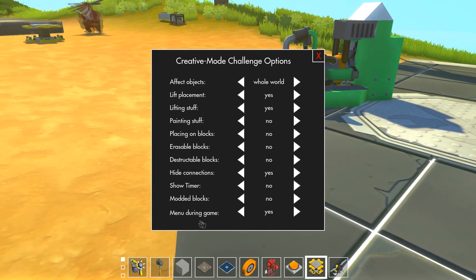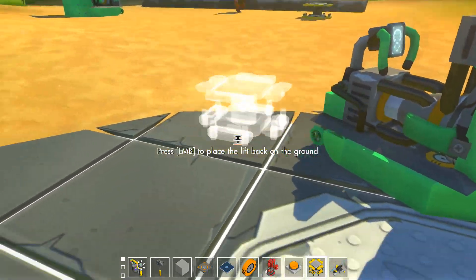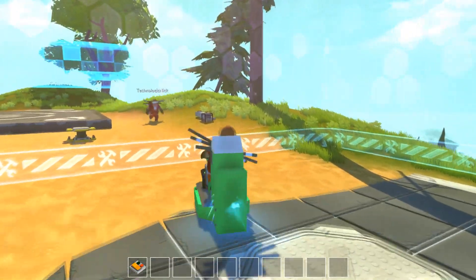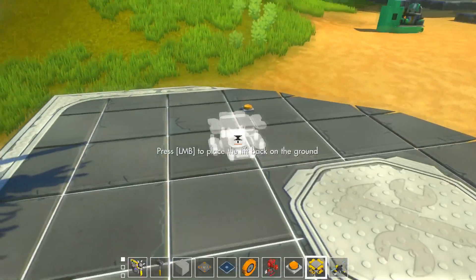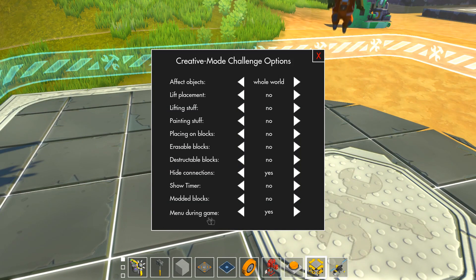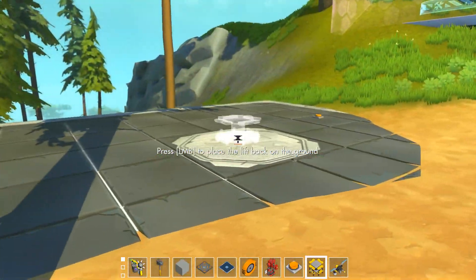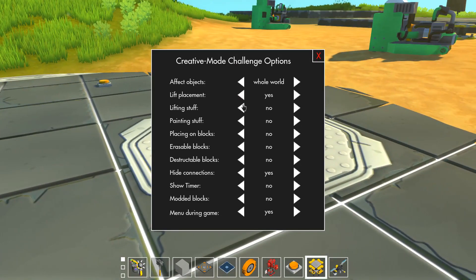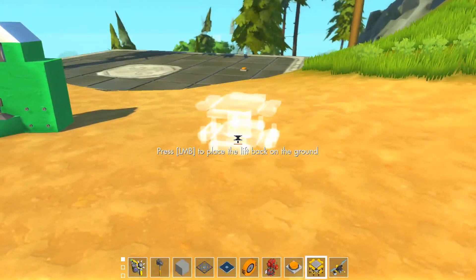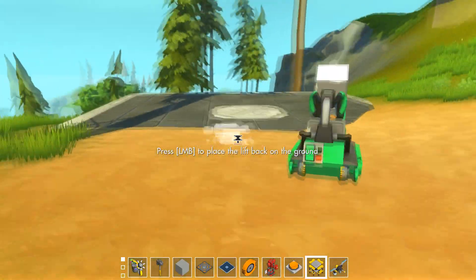We can also disallow the menu during the game, for players that want to cheat by changing settings while playing. You can disallow that. You can also change the settings while the challenge is active — for example if you set lift placement to no, start the challenge, then realize you can't reset, you can just set lift placement back to true. That's a fix being done after this video.